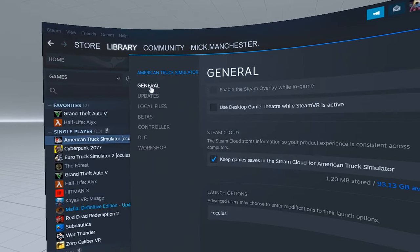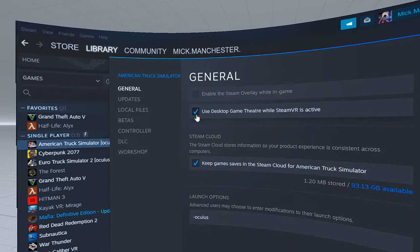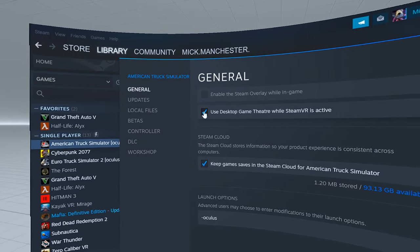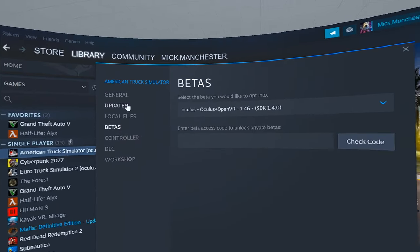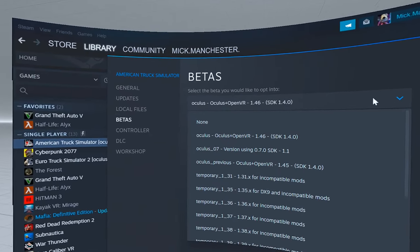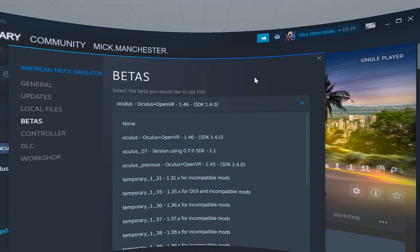Go to Betas. Make sure that's unticked — it'll probably look like that when you go into general. Make sure it looks like that when you come out of it, before you go to Betas. Now in Betas, it'll probably say none — choose the top one, the 1.46.